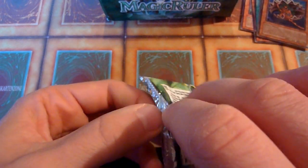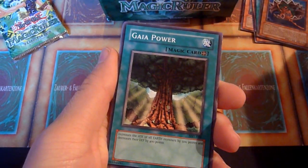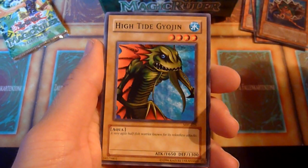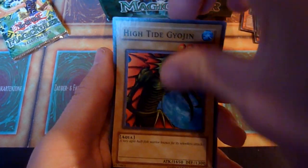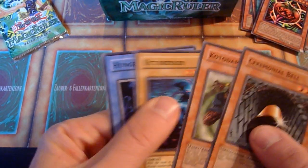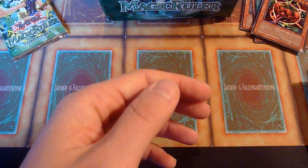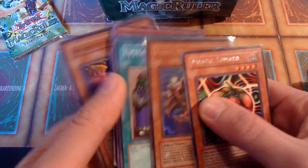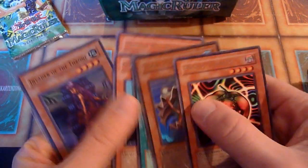For the right side — where is the next super rare? What is it going to be, if there's one in here? Black Illusion Ritual would be cool. Confiscation would be cool. Chain Energy again. Hightight Geogen. And Mystic Tomato. That's a little weird. Wait — there was Messenger of Peace in the first one. Two Mermaid. Upstart Goblin. Two foils on this side.